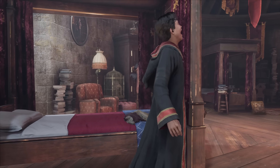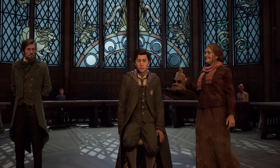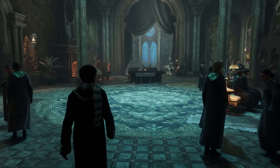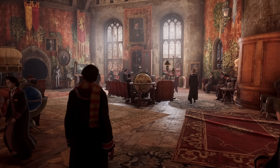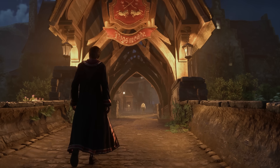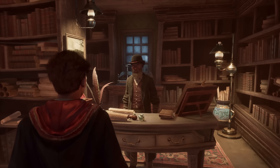If you worry about choosing your student house, that actually comes a bit later through the ceremony of the sorting hat — except you'll be in full control of which of the four houses you want, be it Gryffindor, Hufflepuff, Ravenclaw, or even Slytherin. Later on, when the game opens up, there will be plenty more opportunities to further customize more than just your looks.